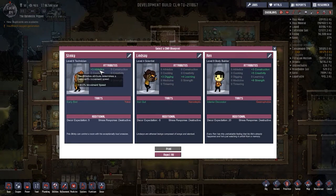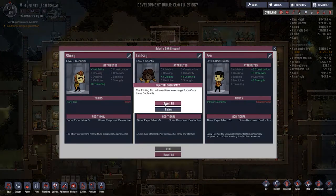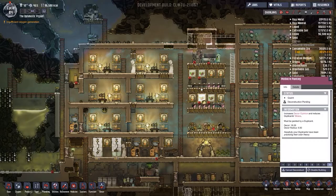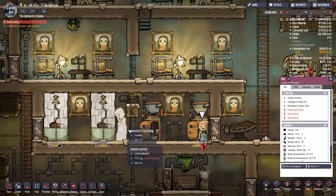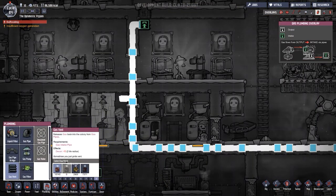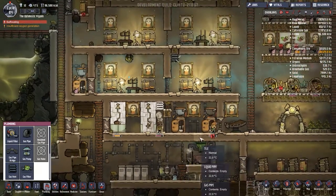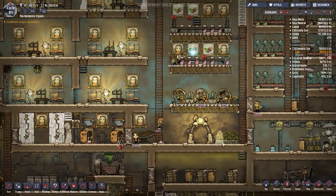Let's look at the choose duplicate screen. I've been thinking - I've been picking people with high athletics, but if I pick people with high learning, their athletics might go up faster. I'm not sure if that's how the system works. I'm going to break these - oh, cow is suffocating! We have no oxygen there. This is exactly the time when we put things back when needed.